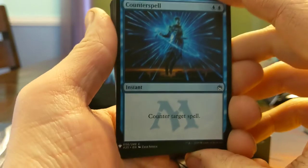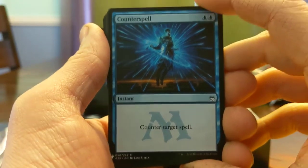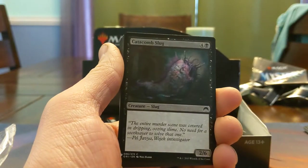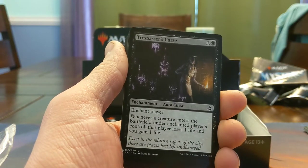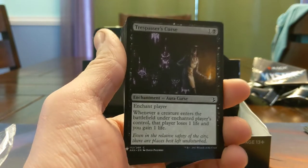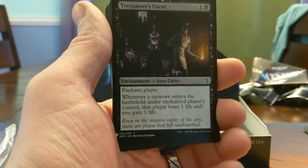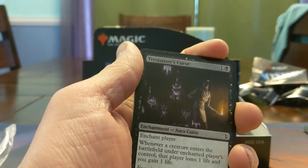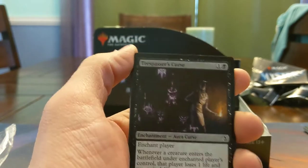Counterspell from Masters 25 — gotta love the watermarks. Catacomb Slugs at 2/6. Trespasser's Curse — fairly underplayed, stops token strategies. It's really fun when you give your opponents creatures and drain them out — if you give them a bunch of plant tokens with a Dowsing Dagger and things like that, this can do some pretty funny stuff.